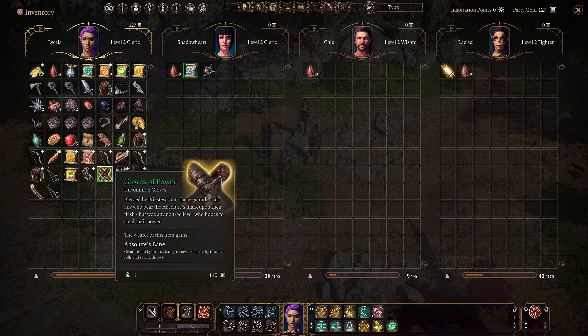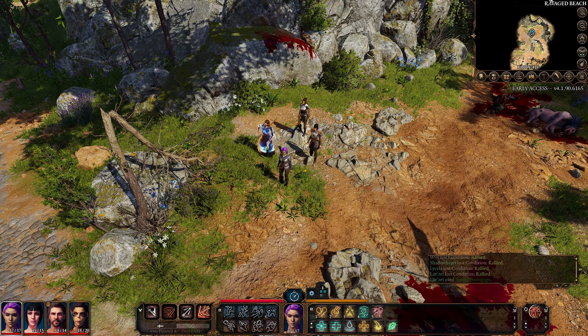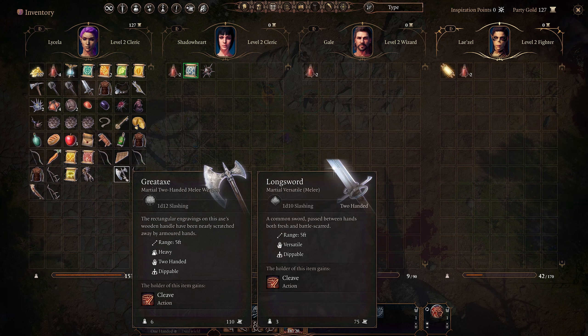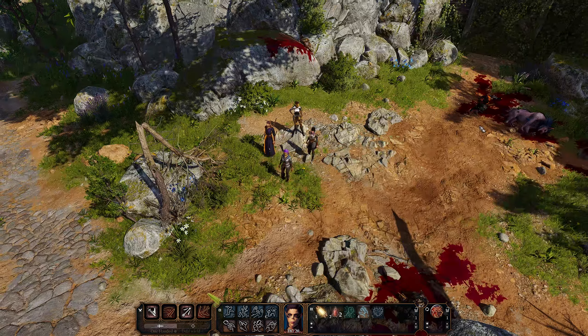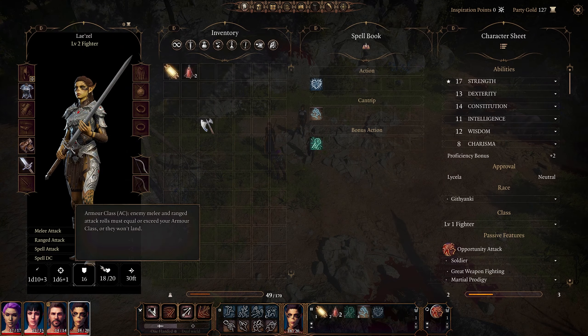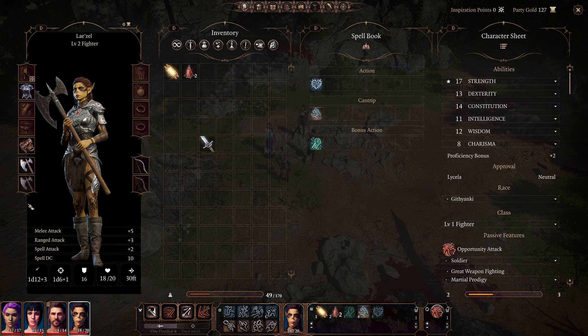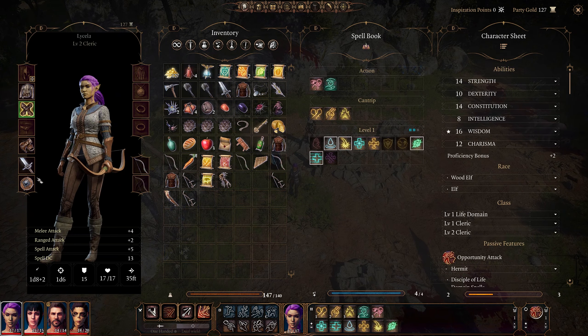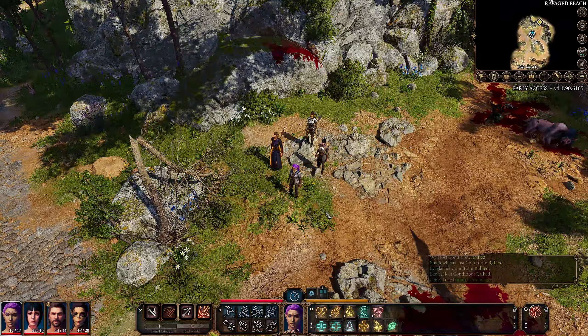But Lae'zel's not long for the party, so I think we're going to equip the Gloves of Power ourselves since we are holding the longsword in one hand and occasionally attacking with it. What we will give Lae'zel is a greataxe - can she equip it? 1d12 slashing versus 1d10 slashing, that's two more average damage. So Lae'zel, this is yours now. And we are holding the shield for the extra AC as well.